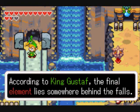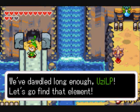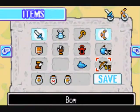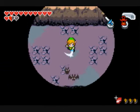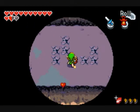According to King Gustav, the final element lies somewhere behind the walls. We've dwelled long enough, let's go find the element. I want to — oh, bats! The most lovable creatures in every single video game, especially in Batman. Oh man.